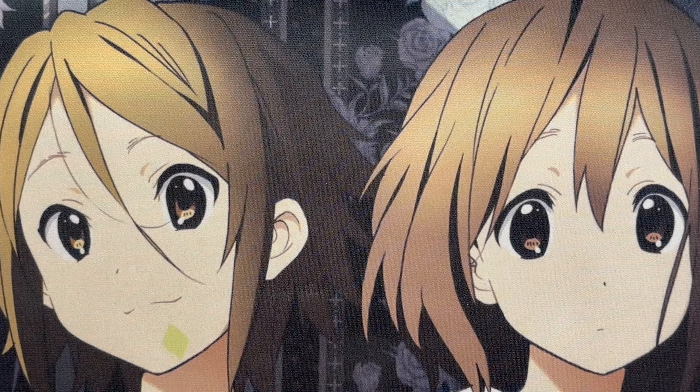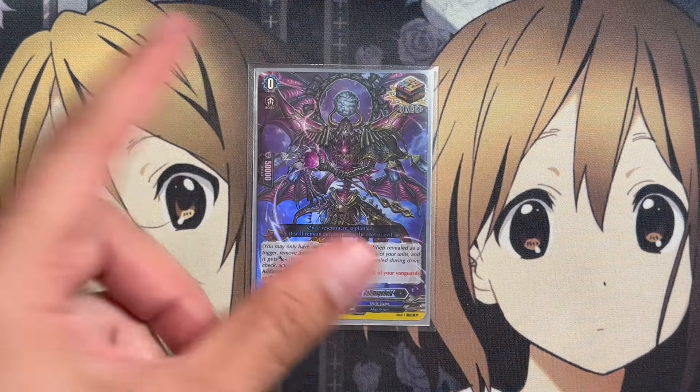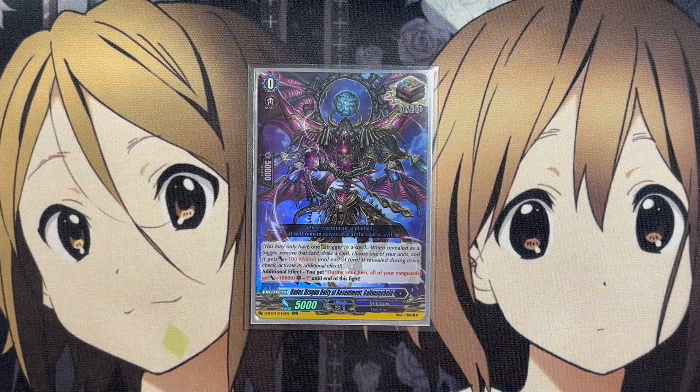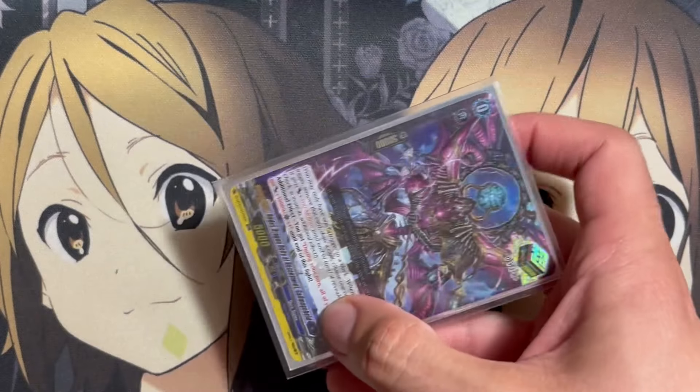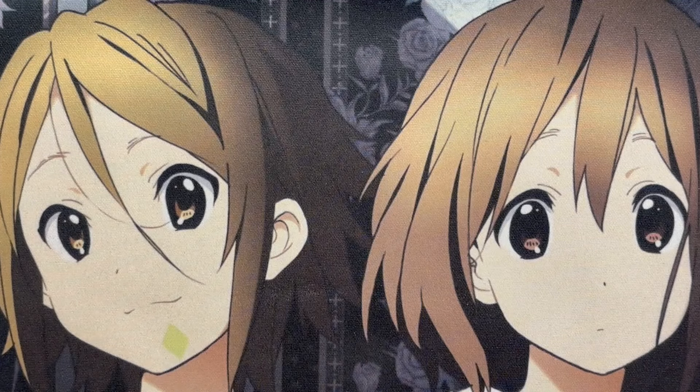And lastly, 1 copy of Hades Dragon Deity Gamalga Held, for early pressure of revealing the Over Trigger and then having your Vanguard at plus 10,000 and an extra critical — always immense pressure when going up against your opponent. The earlier you get this, the more difficult a fight they're going to have against your Vanguard.